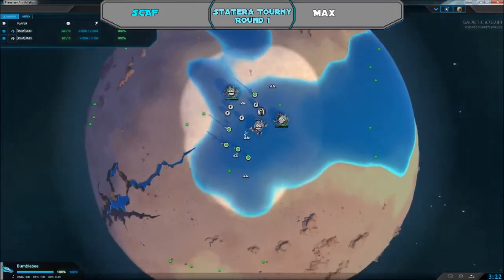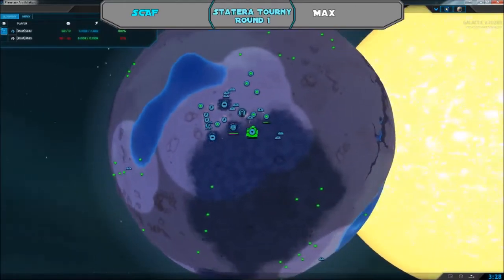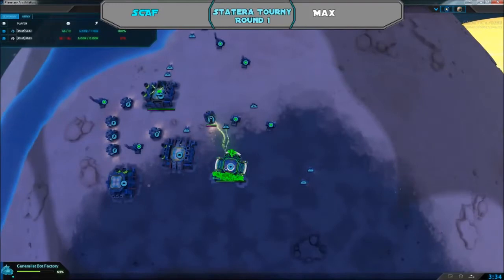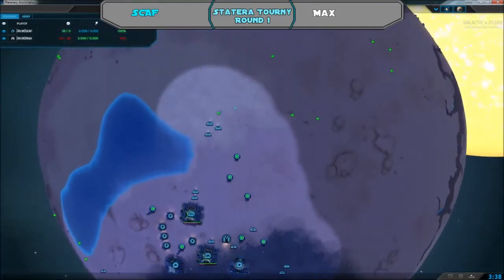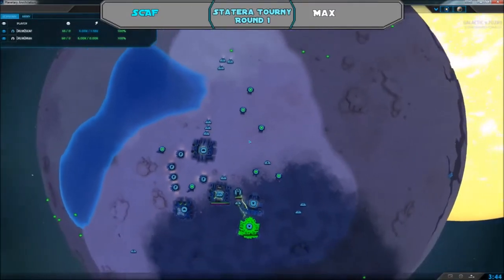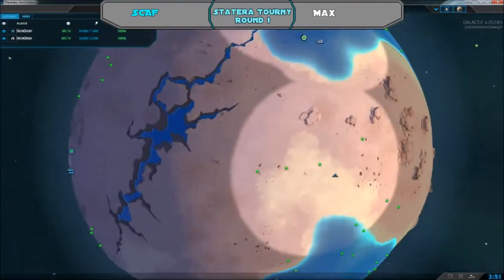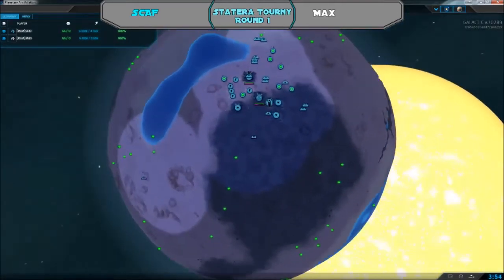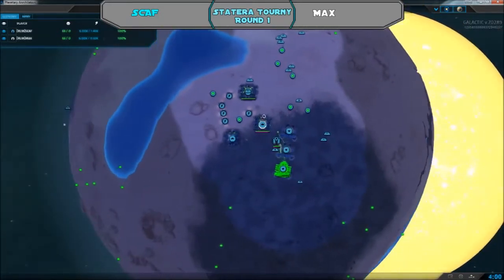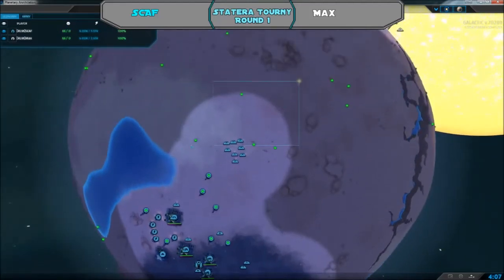There's a bumblebee floating around. Scaph has still not found Max — he might want to get a radar online. He's getting up a bot factory and has those two striders plus six more over here. Max is expanding but starting to reach his limits; both are floating energy, and Max has finally matched Scaph's metal production.